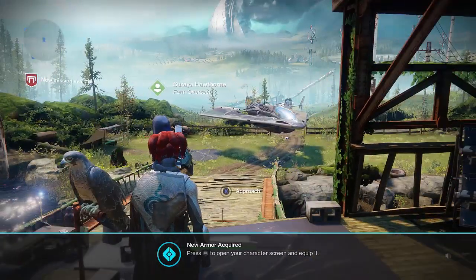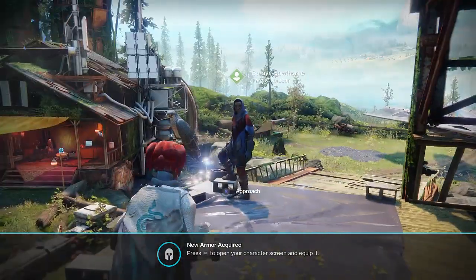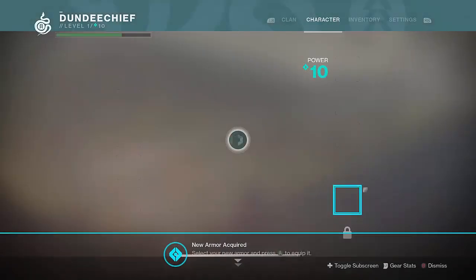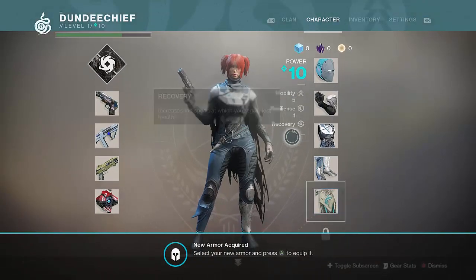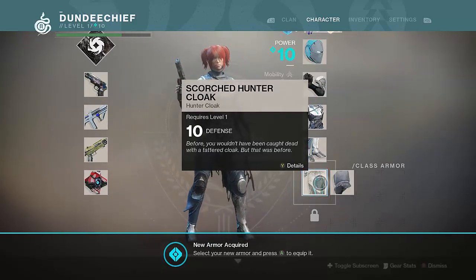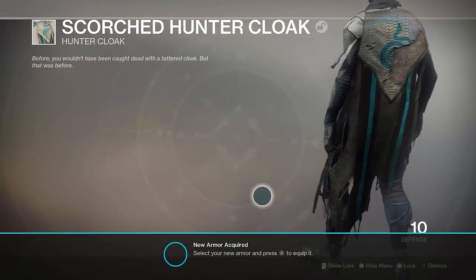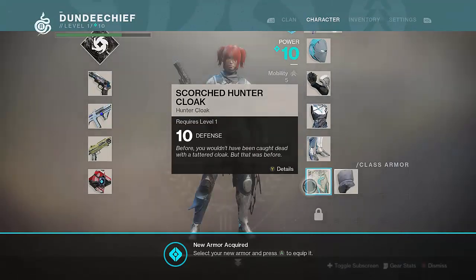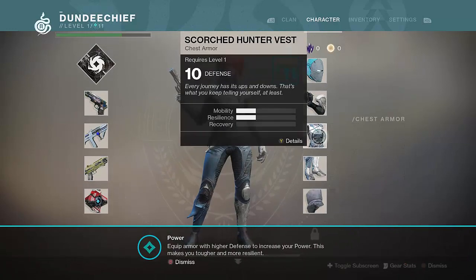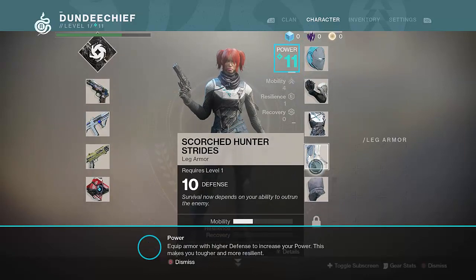We need to press the button with all the lines on it to open up your character screen and equip the new armor. Alright, so this is our new armor. Let's select your new armor and press A to equip it. So now our power's gone up to 11. Anything else we can equip? Not really.